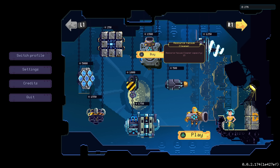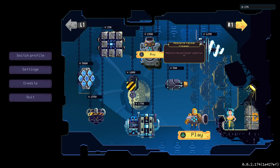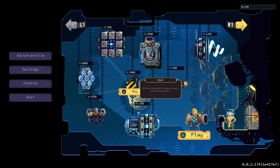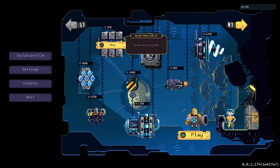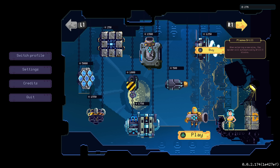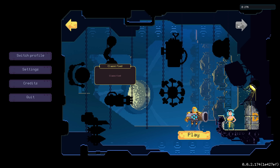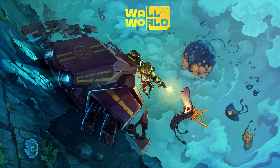Here are the between-run upgrades — we have 276 resources. Spider durability increasing by a pretty significant margin sounds good. Resource vacuum cleaner capacity so you can carry more. A plasma drill: when entering a new mine, the spider will automatically drill three blocks. Allows the spider to make a quick dash down the wall — why would you want to go down the wall? Increases the interval between enemy waves by five seconds. These are hard changes to the game — very cool. I'm going to switch to keyboard and mouse here and see if that feels different. Let's take the outer shell upgrade.